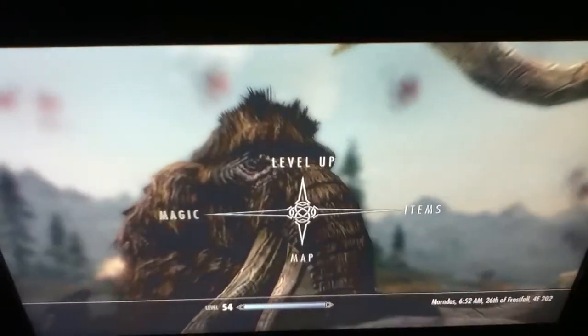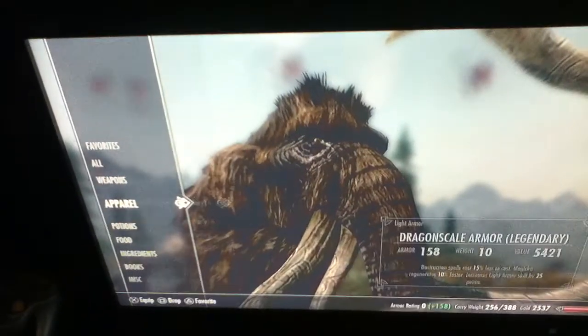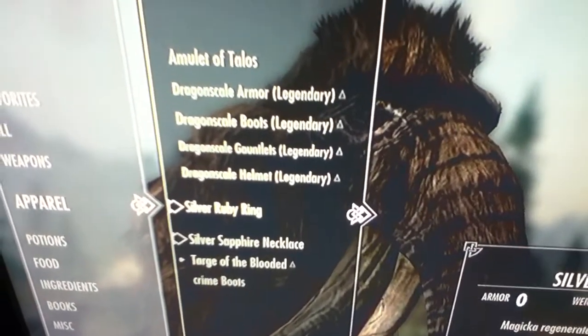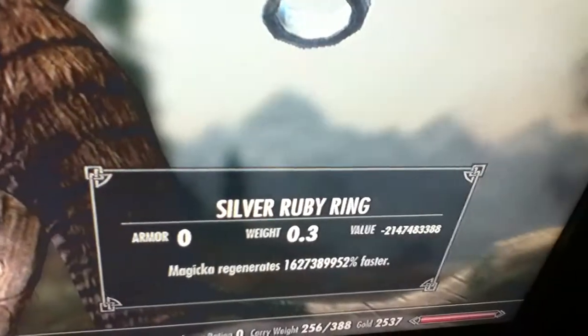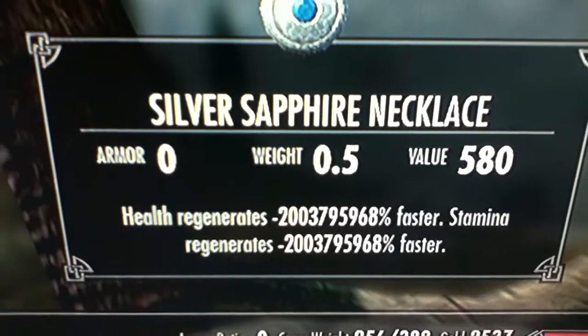So, quick little lesson. Everybody remembers that lovely restore potion glitch, right? So, this is my set of armor — Dragonscale armor. Stupid amounts of armor, right? I'm not wearing any of it. I'm not wearing anything as you saw. All I'm wearing is a magic regen ring, which is in super numbers. And this right here is the killer thing — this is what's making me, for all intents and purposes, immortal. A silver sapphire necklace with super negative numbers.